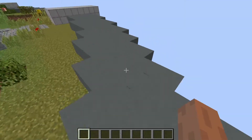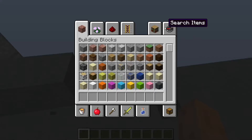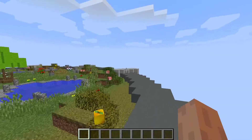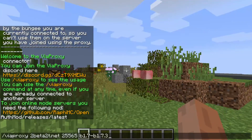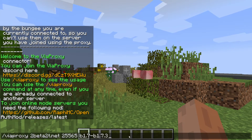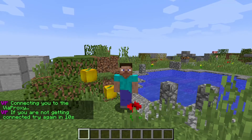You can break the spawn if you want, and you're in creative mode, so you can just get whatever you want. I'm using 1.12 — you can use anything from 1.8 to 1.17. And when you get in, if you want to connect to 2Beta, use this command: /viaproxy 2Beta2T.net 25565 B1.7 to B1.7.3, and click Enter. You should be connected in about 10 seconds or less.